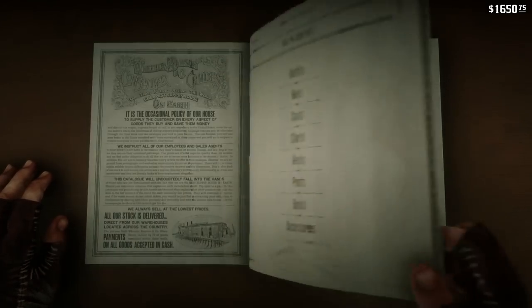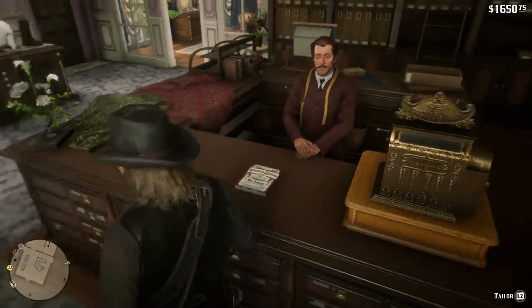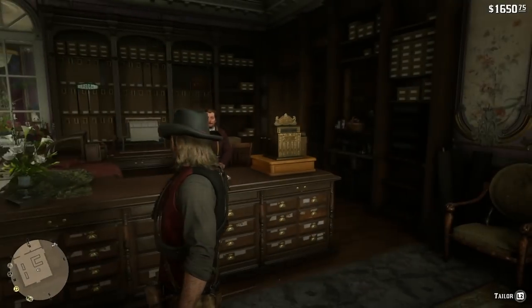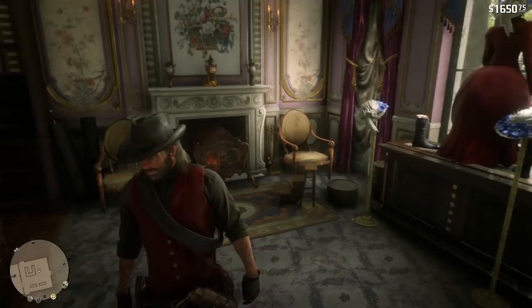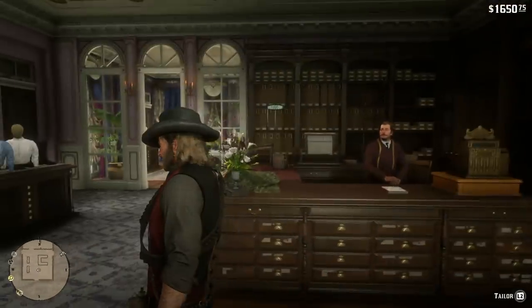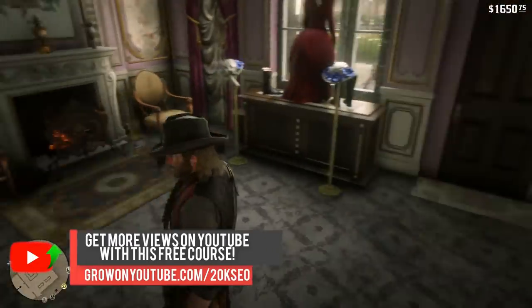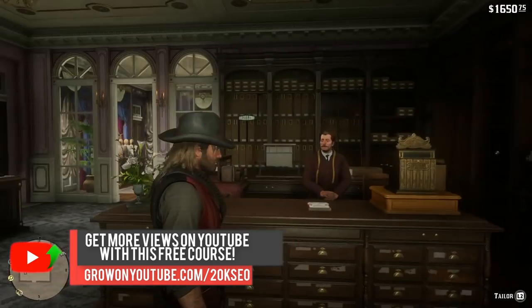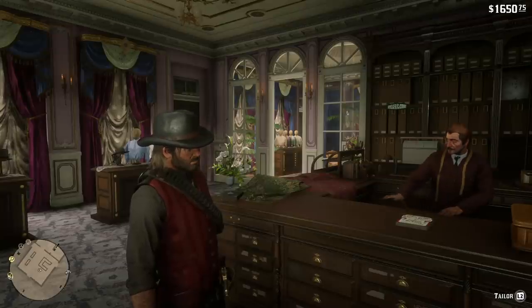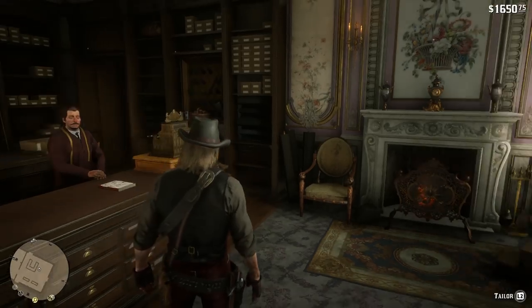So yeah, very interesting. I suggest coming to the tailor if you want to buy clothes, as this gives you the biggest options. But if you're not near St. Denis yet, then you can just go to the general store — it's not that deep. You're not missing out on a large variety of options. There seem to be only a few new options over here, which you can get when you come to St. Denis in the storyline, or if you've come to St. Denis for a different reason, maybe to find the trapper or something, then you can purchase clothes here.